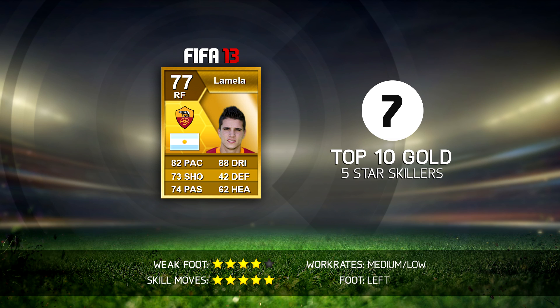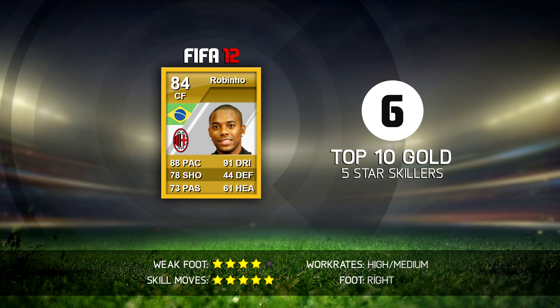Number 6 is Robinho — he actually moved to Santos so he won't be in FIFA 15. He had 5-star skill moves in FIFA 13, also FIFA 12 and FIFA 11. But this year on Ultimate Team he has 4-star skill moves, and I seriously don't understand it. Robinho is the last player I'd expect to get a downgrade. I think at one point he actually had 3 stars for some reason, but EA moved him to 4 stars. In my opinion, he should still be a 5-star skiller, just like he was in all the previous FIFAs.